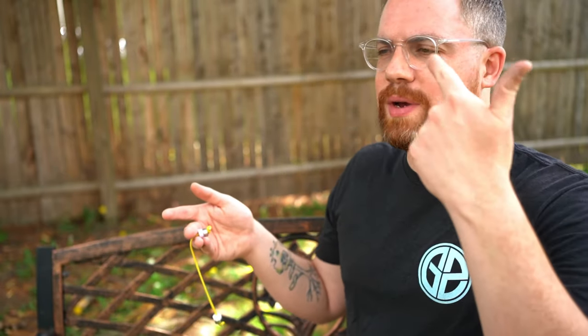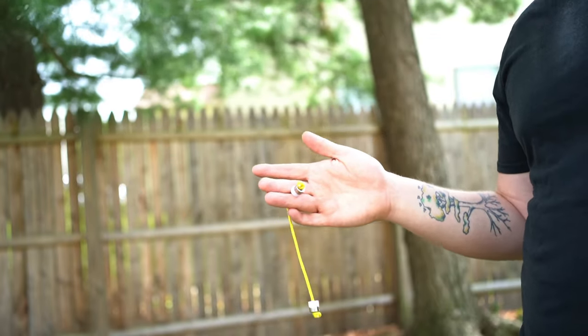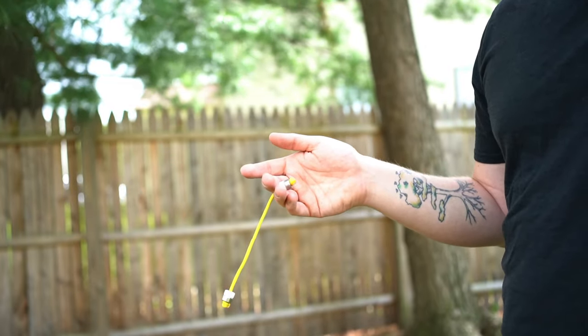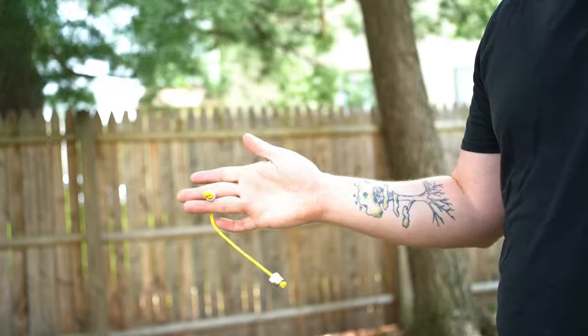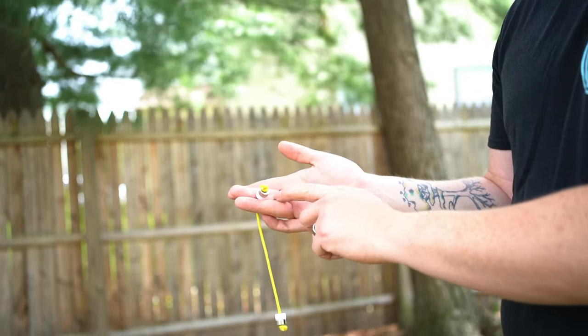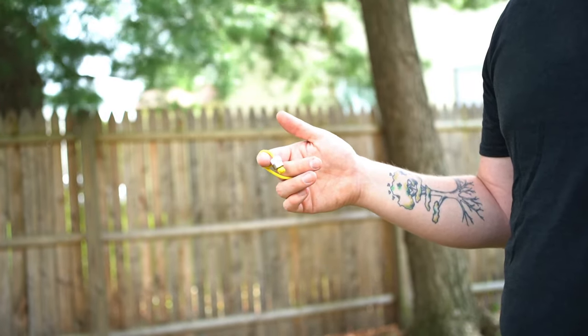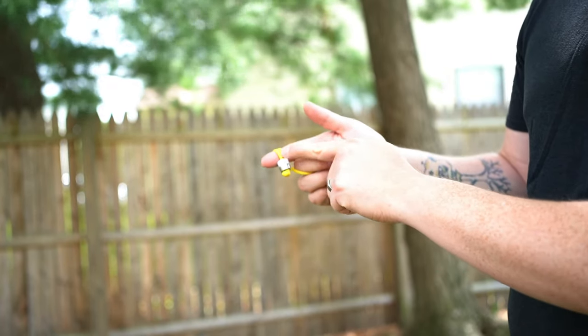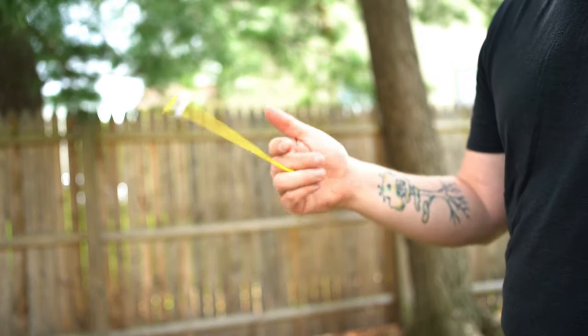Next we're going to talk about springs. They're pretty easy but they get you into the idea of doing a roll. Springs are one of my favorite tricks — a fun little repeater you can do infinitely. Start in mid grip and do a wrap. This will tell you if your cord isn't quite long enough — it should be reaching all the way down so that when you release, you have something to work with. If it's too short, it's just not going to work well.